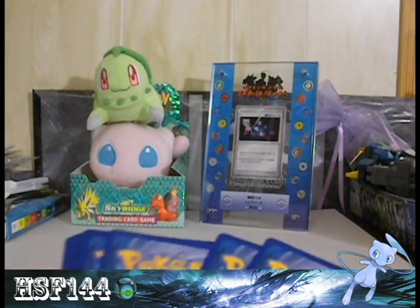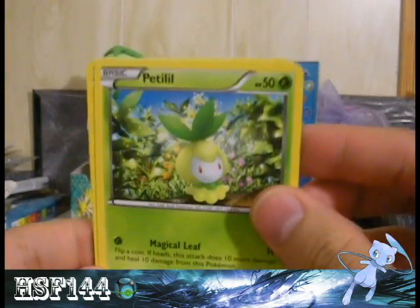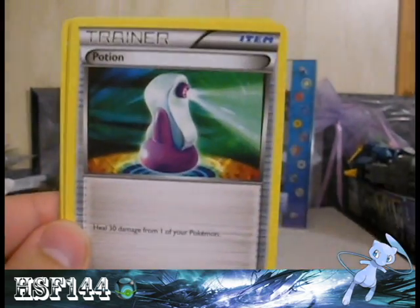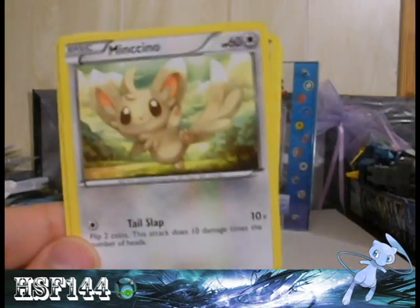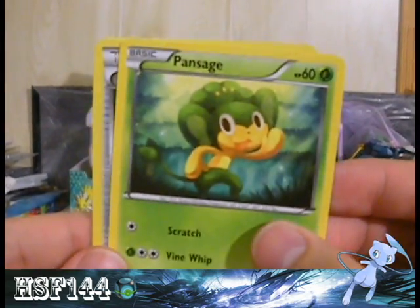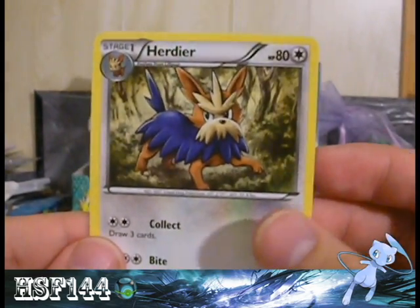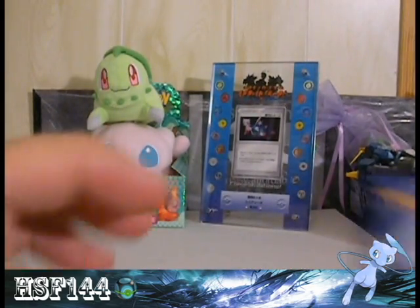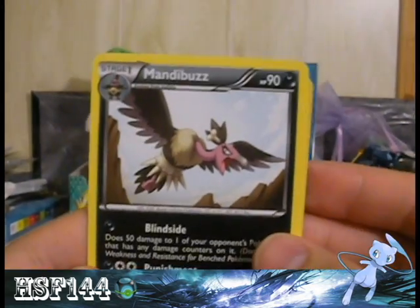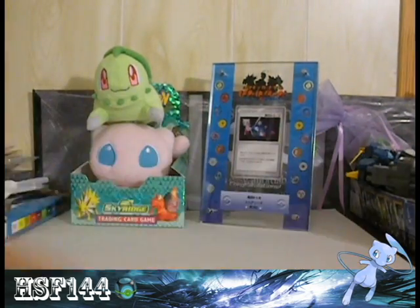Okay, one two three, one two. So from the Reshiram pack we got Petal, Parrot, Potion, Minccino, Pansage, Pokédex, Simisear, and Herdier. The reverse is a Blitzle and my rare is a Mandibuzz. Alright, so nothing too exciting there.